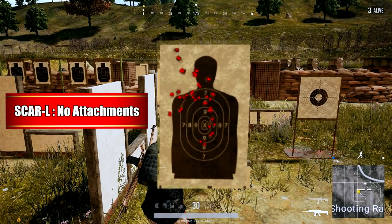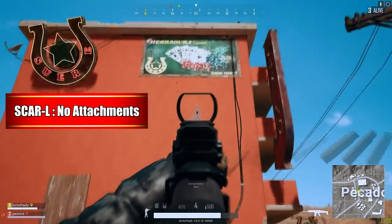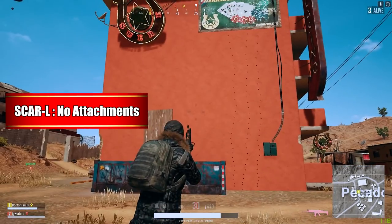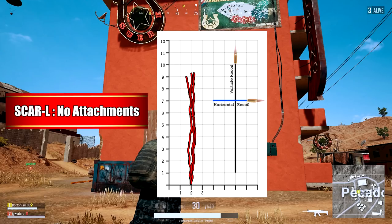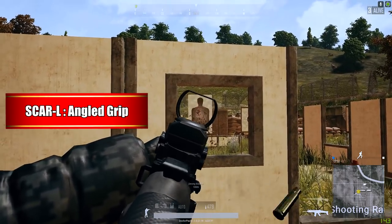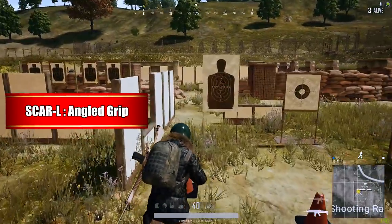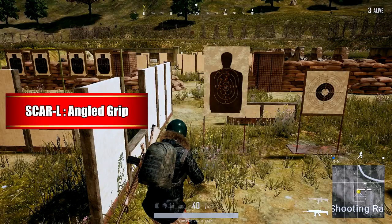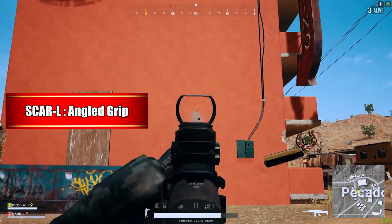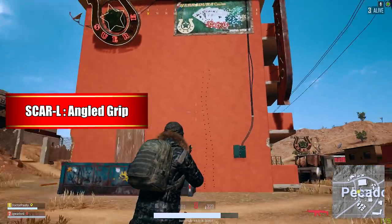Right off the bat, you can see that the SCAR does have a substantial amount of recoil without any attachments. In fact, I had a hard time getting half of my bullets on the target the first time around. I feel like they haven't changed much about the angle grip. It does help quite a bit when it comes to the vertical recoil of the SCAR and just a tad bit when it comes to the horizontal recoil. But with the angle grip, I was actually able to get all of my shots as a smaller, tighter cluster on the target.